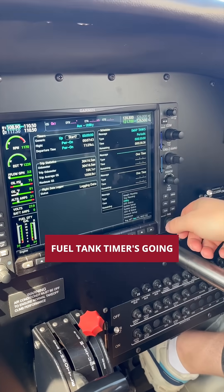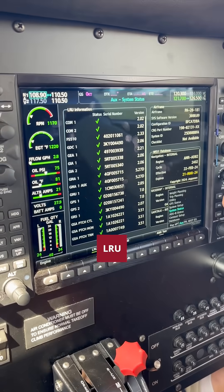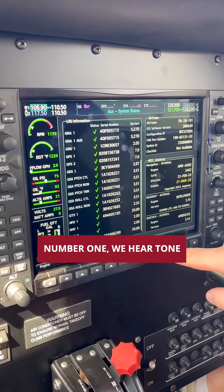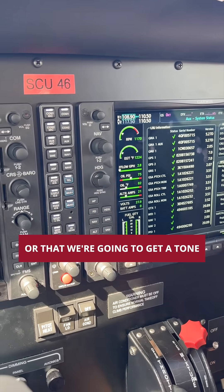Make sure our fuel tank timer's going so we know when to switch tanks. GPS is all green. We're looking at our LRU, making sure everything's got a green checkmark next to it — those are all good to go. We'll do our enunciator test, making sure number one we hear a tone, and number two everything's lighting up to confirm it's functional.